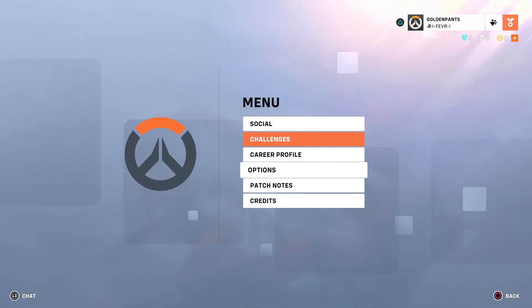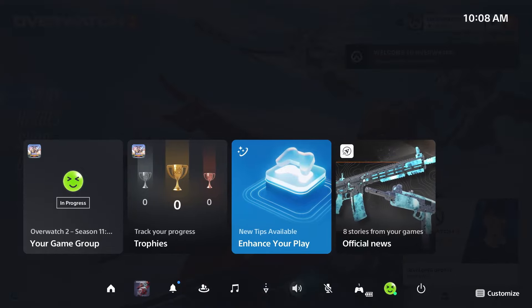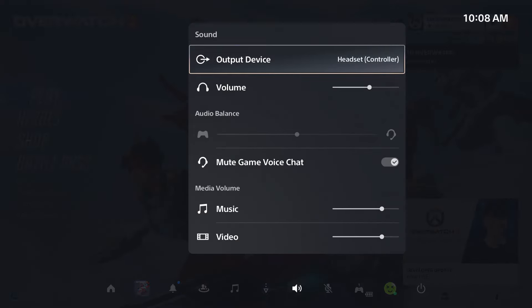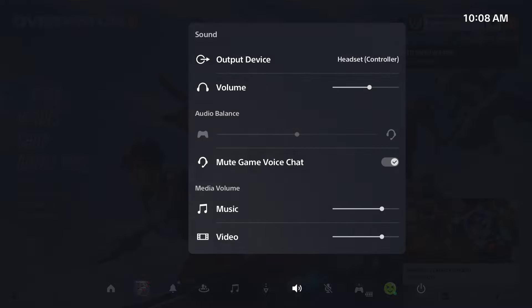Once you've done that, go back to the home menu and if it's still not working, press the PlayStation button on your controller and go to sound. Once you're in sound, ensure you're on the correct output device — for me it's my headset, so that's perfect — and the volume's turned up.